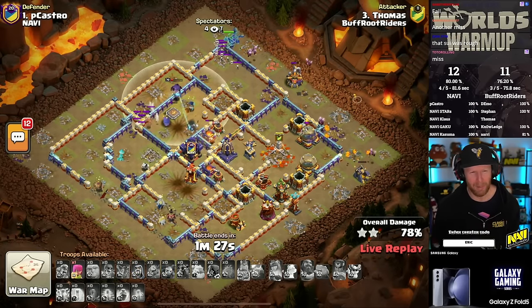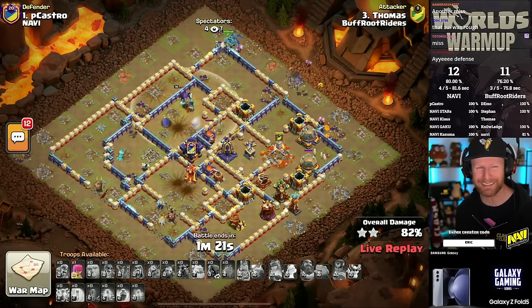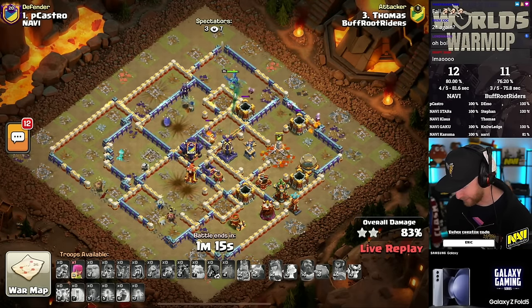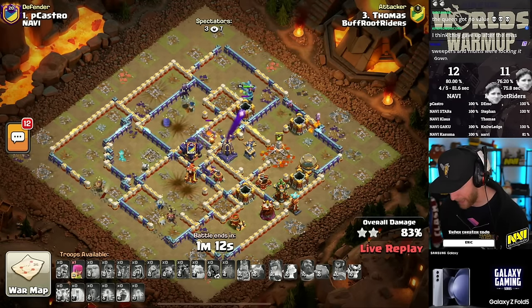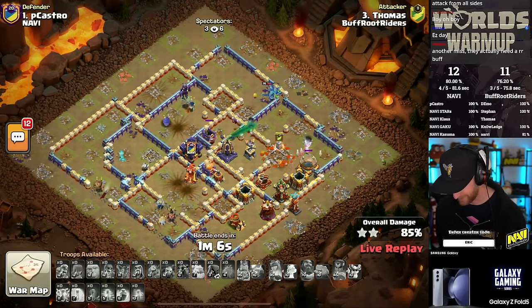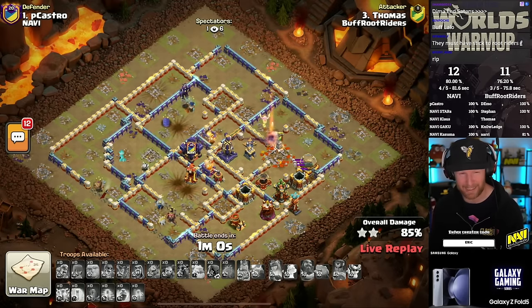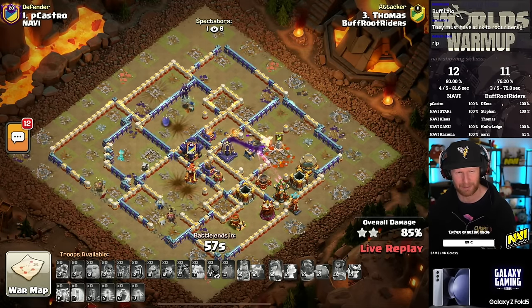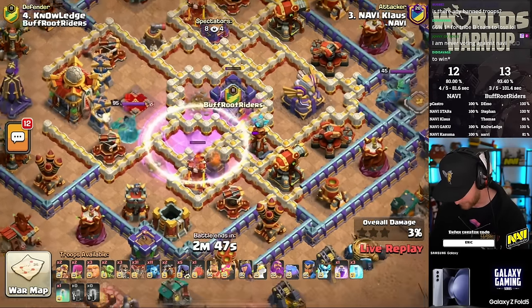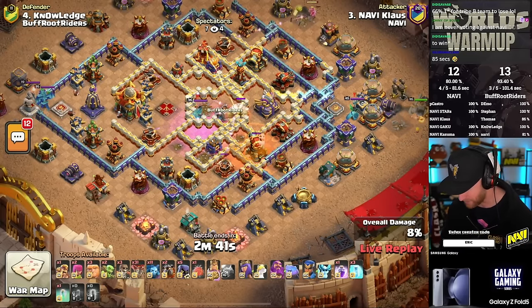Well, well, well — this war took quite the turn, didn't it? I was expecting just a nonstop offensive shootout here, but it looks like Navi has the basis to stop the Root Riders and apparently stop the Lalo as well. Ladies and gentlemen, it's another miss. Navi's got them on the ropes as Klaus goes in for the killing blow. So the Japanese teams continue to reign supreme. Klaus is doing a Skelly Bath Donut — oh baby, look at the value we got out of that!